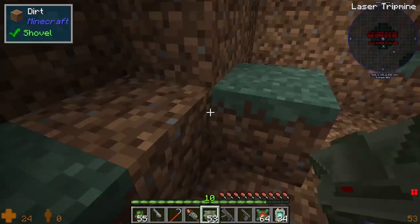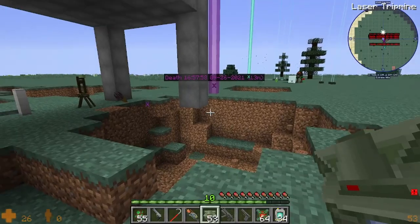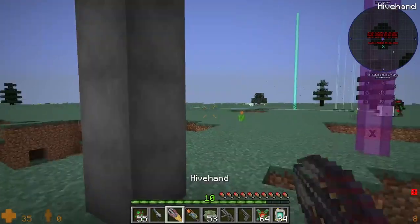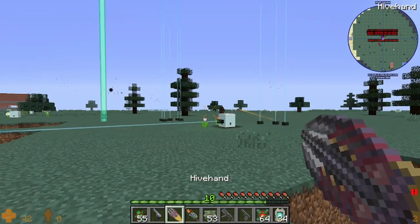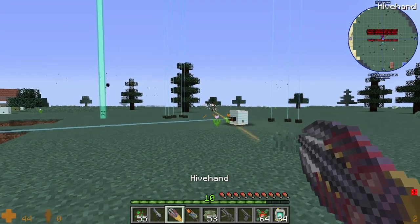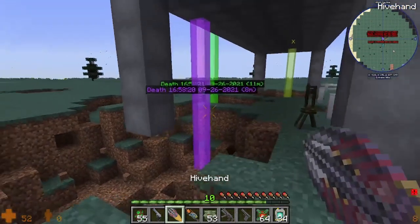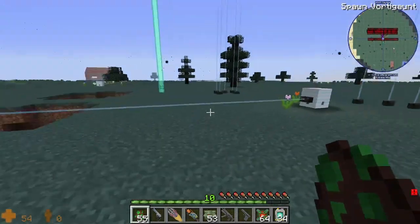There's always some sort of catastrophe happening in my video — always. Okay, got the hive hand now. You can't hide forever. I don't think they bounce off the walls. In Half-Life they can bounce off the walls and hit something.